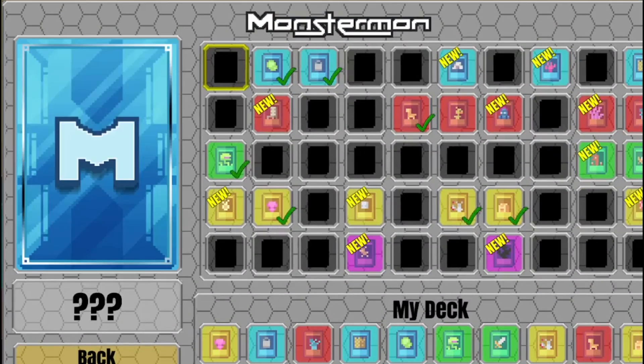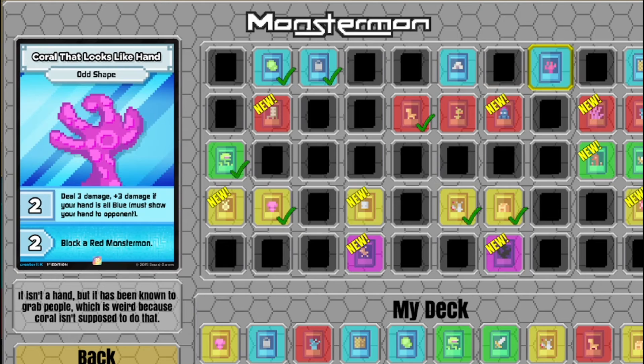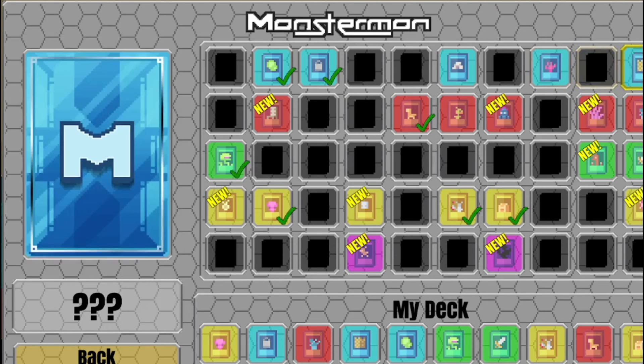Alright, let's see. Covers Nimbus - deals 4 damage, reduce any Monstermon's damage by 1. It's known to eat birds and aircraft and is commonly found over the Bermuda Triangle. Cole - looks like a hand, deals 3 damage plus 3 if your hand is all blue. You must show your hand to the opponent. It isn't a hand but it's known to grab people, which is weird because Cole's not supposed to do that.